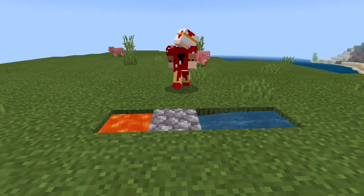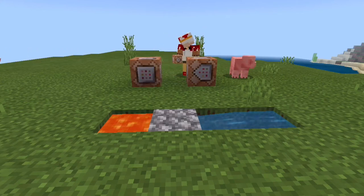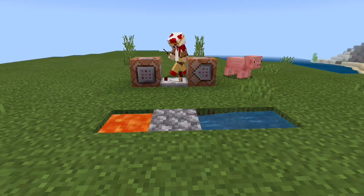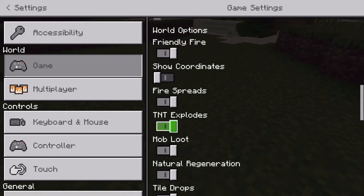So, once you've made your cobblestone generator, go and place a command block with a 1-block gap with a comparator going into the command block in the gap. Once you've placed all your command blocks, go into settings and turn on show coordinates.